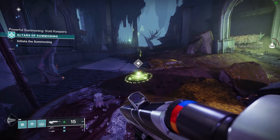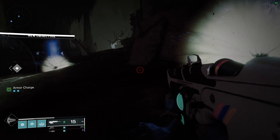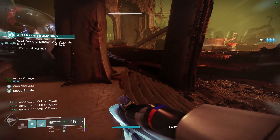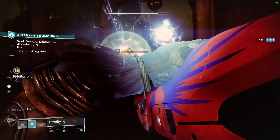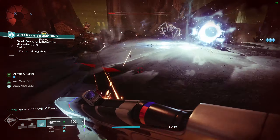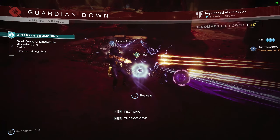The first encounter I experienced is the void ritual, otherwise known as the Void Keepers. The objective is to destroy abominations in waves until you get a final larger abomination as the boss. Void crystals spawn around the room protected by a barrier, and you have to be inside the barrier to destroy the crystals. They can be punched one-shot or shot with ammo. Every time you approach a crystal a bunch of screebs will spawn and scatter toward you.